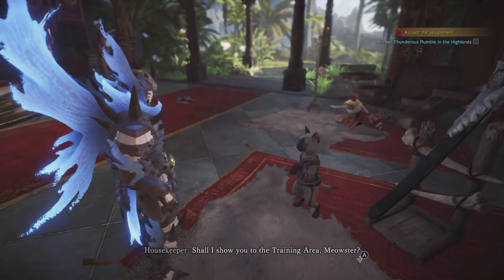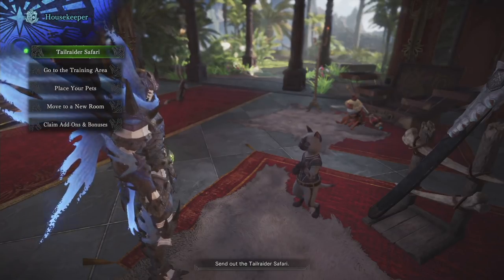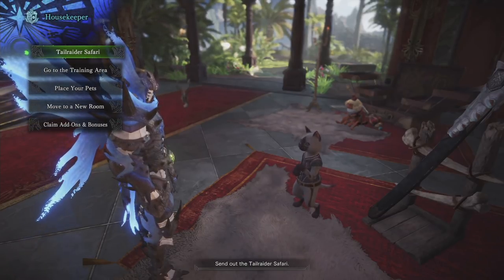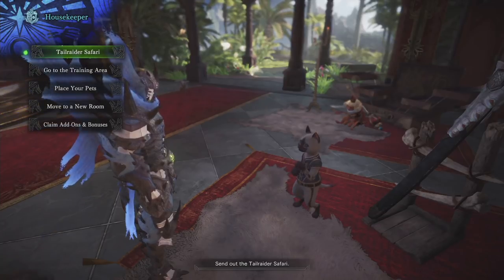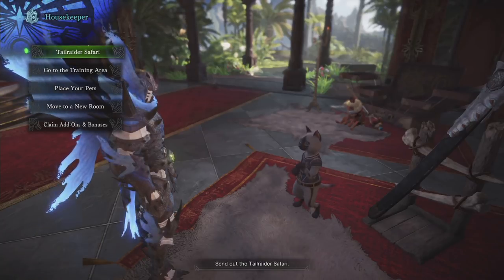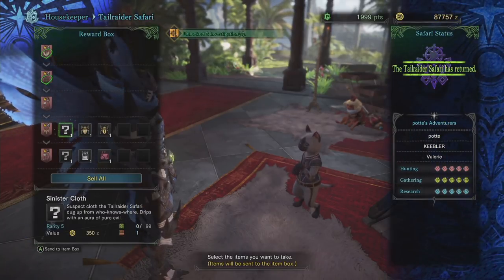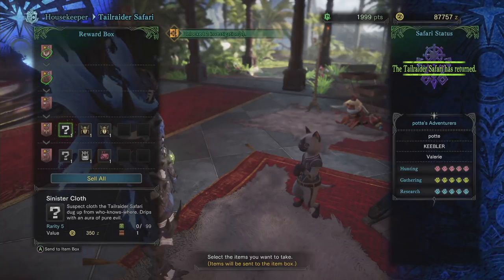Once you get to the room, go to your housekeeper. The housekeeper is the key to getting the sinister cloth. What you're going to do is focus on the tailrider safaris. On the tailrider safaris, the location you're going to be sending your miners — or whatever you're sending — is the Rotten Vale.